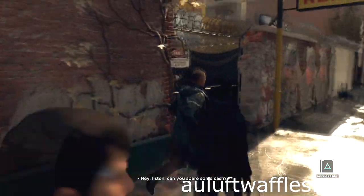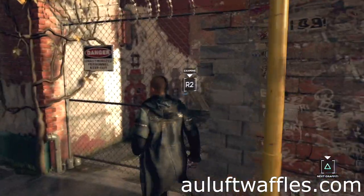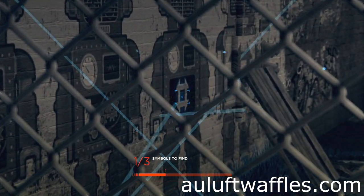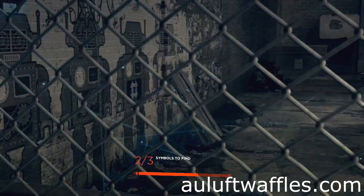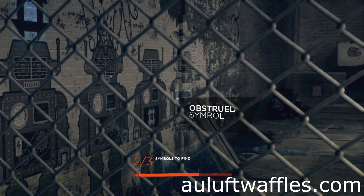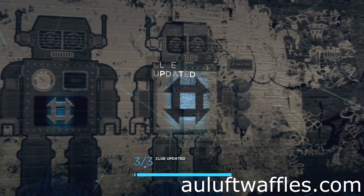Walk along the house and the next graffiti is in an alley on the other side of the house. The first two symbols are on the chest of the center right robot and above the leftmost robot. The last symbol is on the chest of the rightmost robot but is obstructed — enter the alley and move the pallet to capture it.